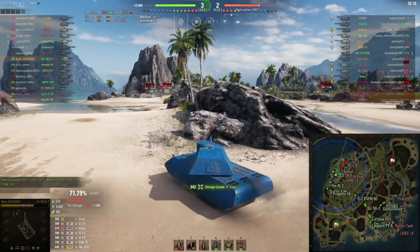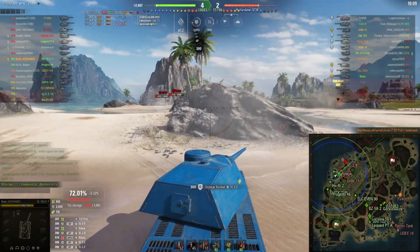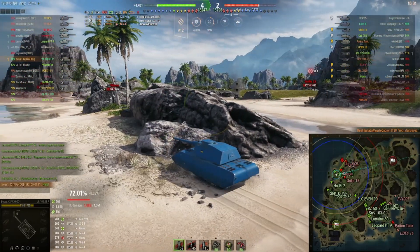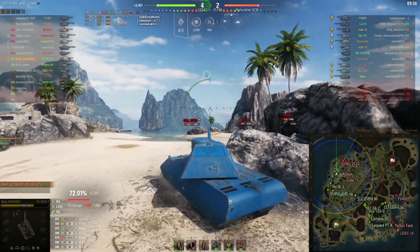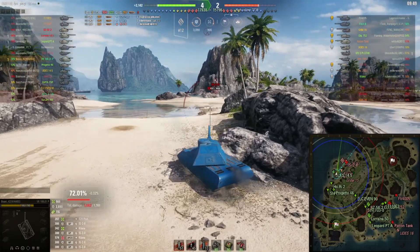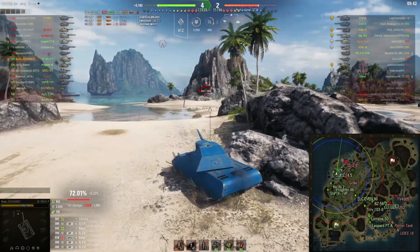Here I'm noticing they're pushing up. The overlay showed green but in-game it was actually orange, so I decided to aim more carefully. I noticed the Grille and the prototype are getting more confident. Right now I'm just trying not to die, because if I take another shot from the Grille I'm going to be a one-shot, and then they'll just load gold and try to finish me quickly.